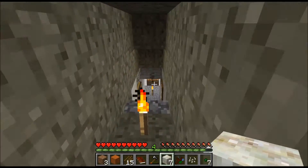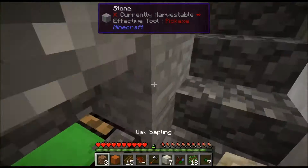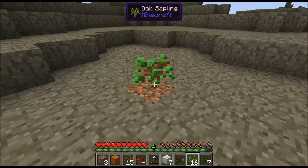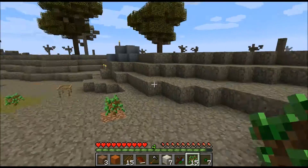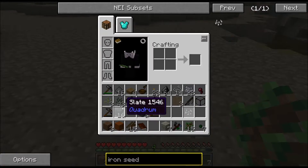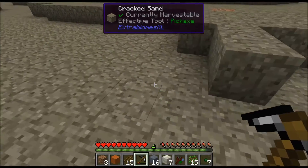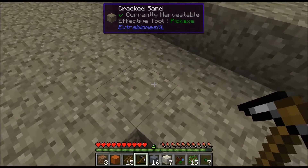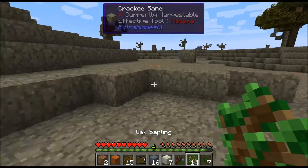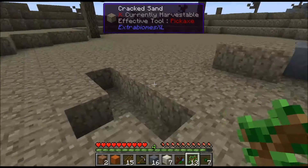Maybe we should plant some more trees around here. We should have more dirt laying around. There are some dirt spots over here and over here. We are making ourselves a little forest here.